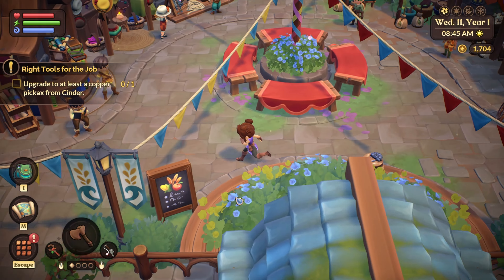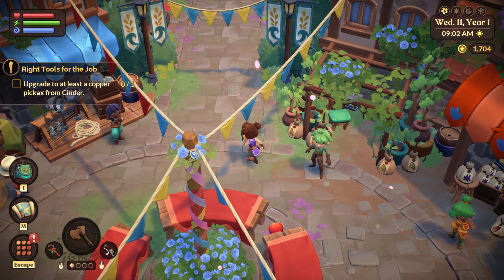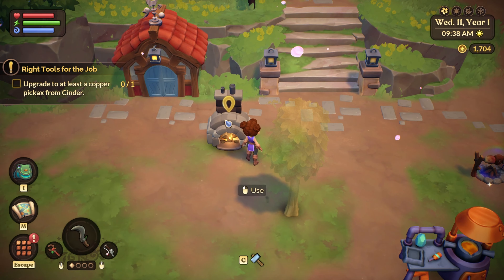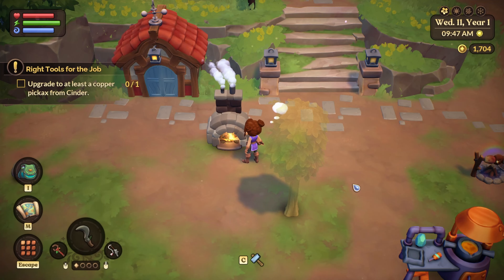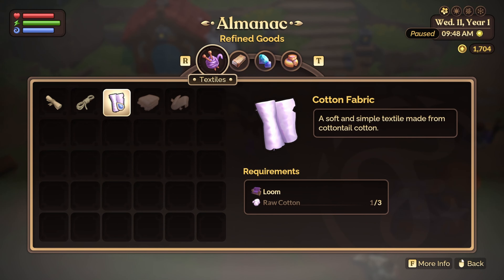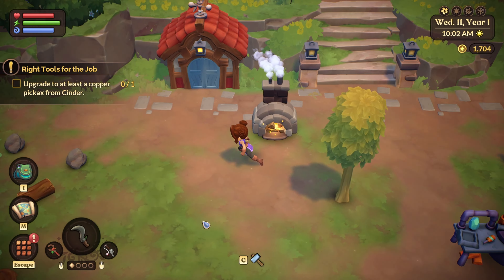I need to see if I can upgrade the pickaxe from cinder - I don't really know what that means, it's been a minute. I think I need to make one of those gem things - it's copper, so I'm gonna guess I need to make copper. Oh, that is taking forever. I can make cotton fabric out of raw cotton - this is gonna take forever.